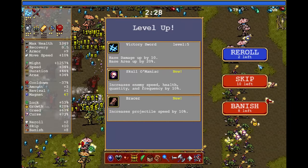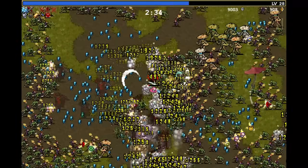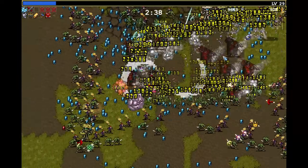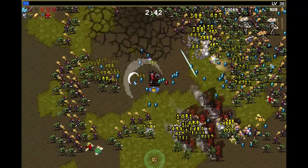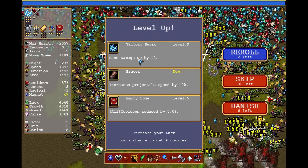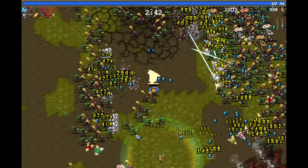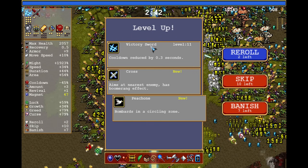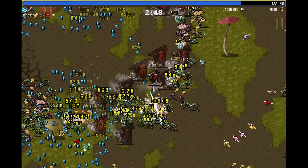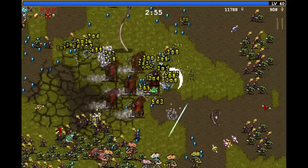How much damage do we have right now? 1k. Do we dare to take on the guardian? I want to have revivals — we only have one. The good thing about revivals is you come back with half HP, so if you have 90,000 HP, you get revived with 45,000. That means it's nearly impossible to die. We get a huge amount of level ups here — let's go for Ken Labrador and banish the king bible. We need a stone mask, we have all the items, so we can pick up whatever we want right now.